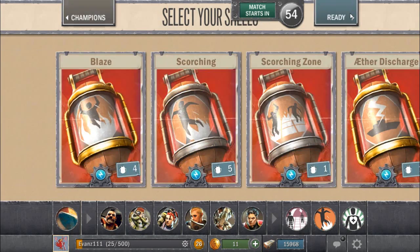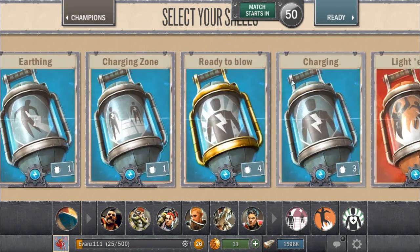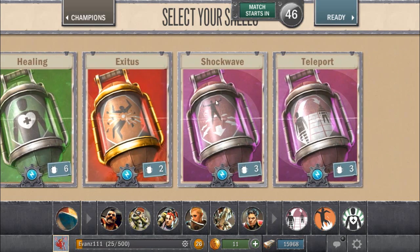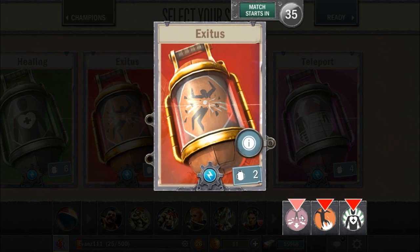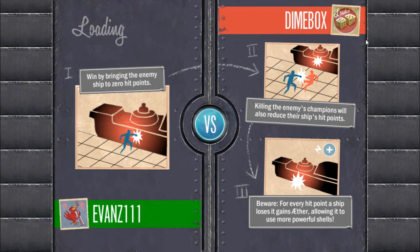I'm going to stick with the loadout I used in my previous video because that served me well. However, I am considering swapping out — I'm going to swap in Shockwave, because Shockwave is actually useful even if there aren't any damaging tiles. I'm also considering Exitus, and yeah, seeing as this is an important game with a lot at stake, I'm going to use one of my Exitus shells. They are rare and hard to get hold of.